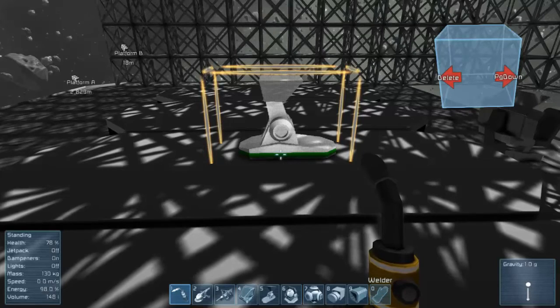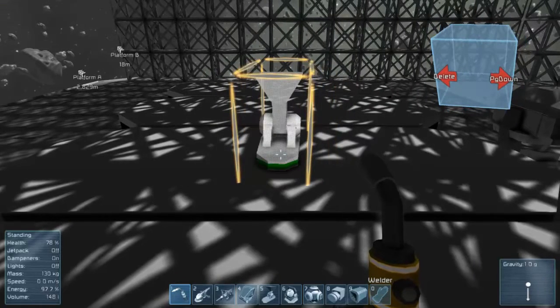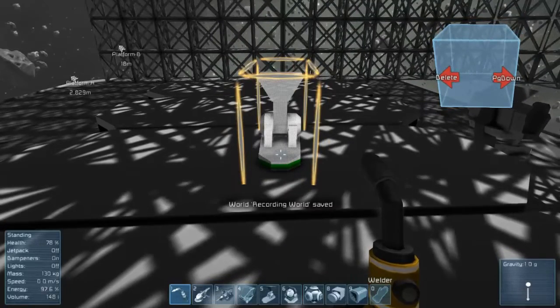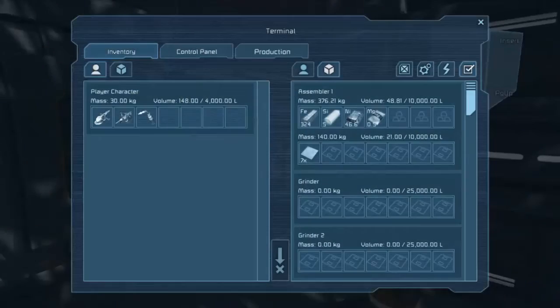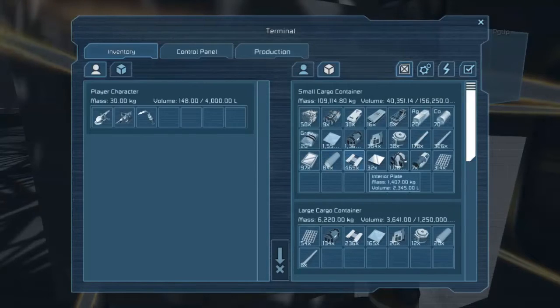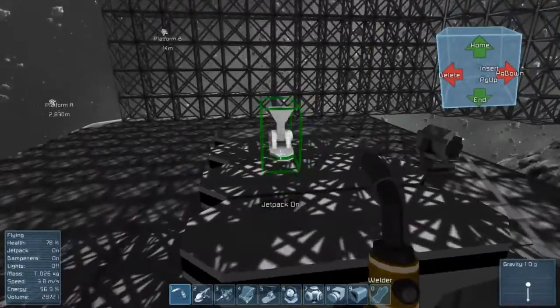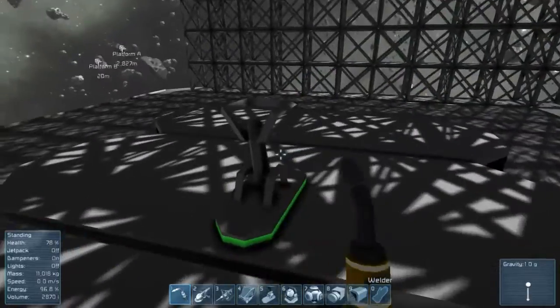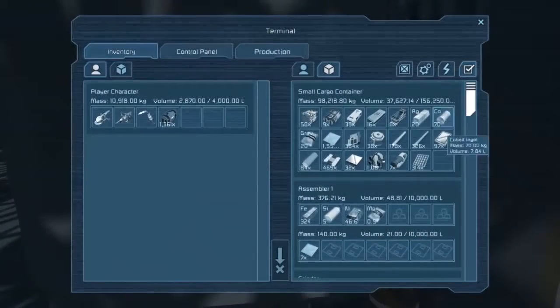I want to turn this — page down and delete, these controls are basically nonsensical. Construction components, okay. I know I can get to it from there but this is just easier. Construction components, where are those? There we go. Large steel tubes, motors, and steel plates. I always mix up the large steel tubes and the steel plates and the girders.